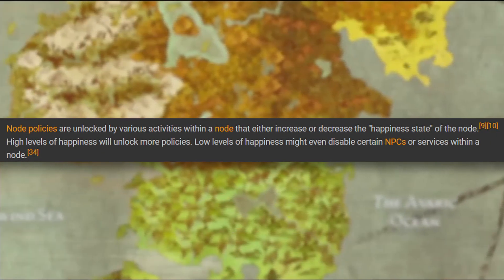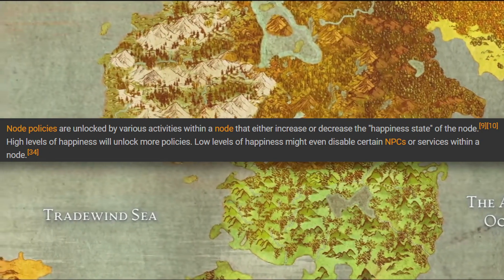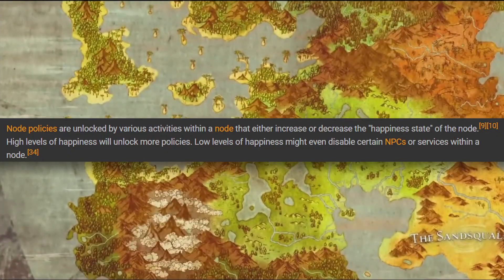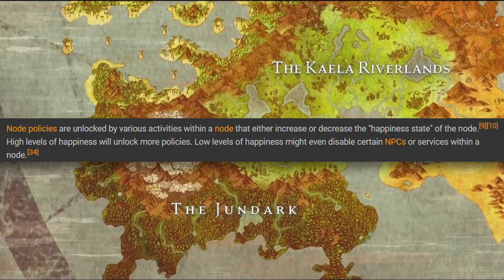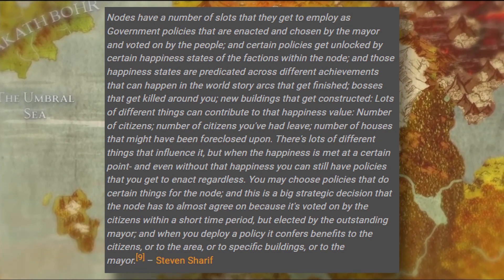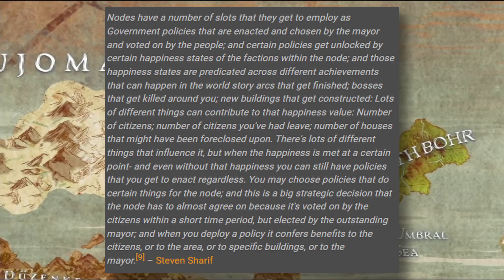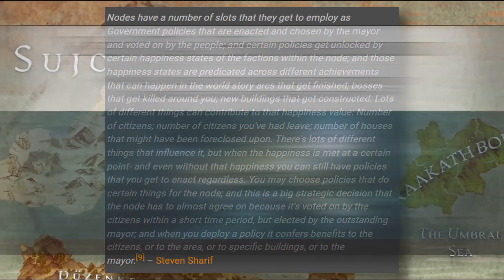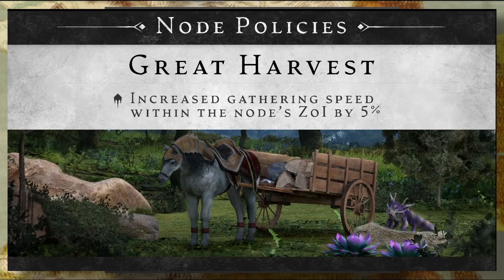Then they revealed the policy system for nodes. Node policies are unlocked by various activities within a node that either increase or decrease the happiness state. High levels of happiness unlock more policies; low levels might even disable certain NPCs or services. Nodes have a number of slots for government policies enacted by the mayor and voted on by the people. Certain policies get unlocked by certain happiness states of the factions, which are driven by achievements in the world, story arcs that get finished, bosses killed around you, and new buildings constructed.